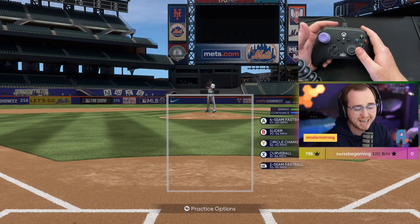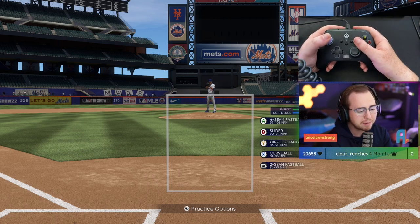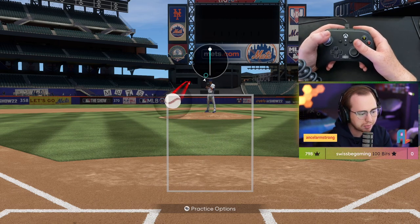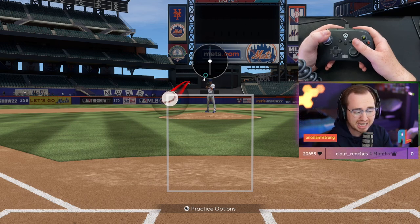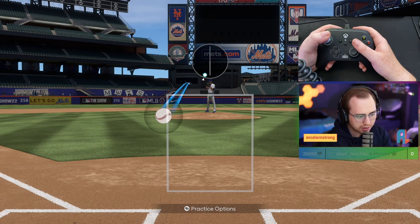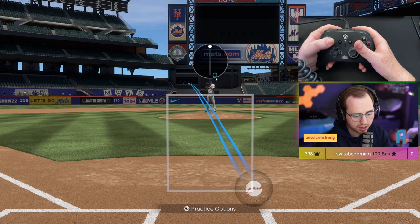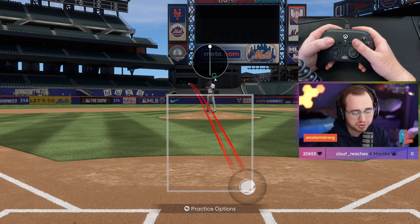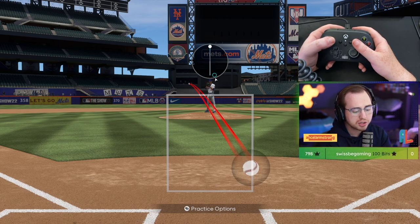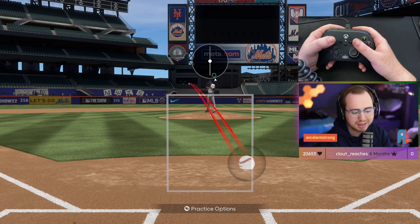A final pro tip: learn what your opponent is doing while hitting. A lot of people will slam their PCI down, up, left, or right. If I throw a fastball up in the zone and they slam their PCI to the top, they make solid contact. But if I move that pitch just slightly down, when they slam their PCI it becomes a ground out. Same for low pitches — instead of right there, if they're slamming their PCI and hitting line drives, I move the ball up slightly.